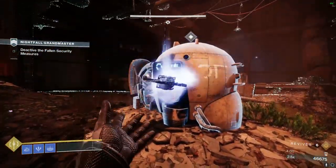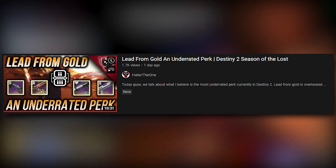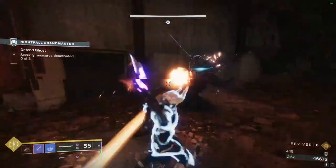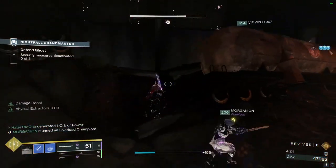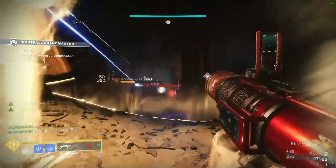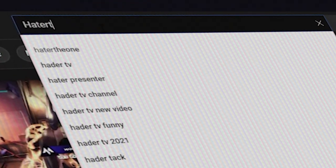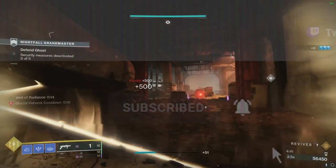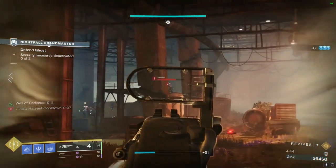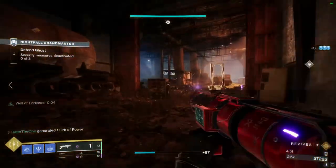Hello everybody, it's Hater, welcome back to another Destiny 2 build video. In last week's video we talked about just how overpowered and underrated Lead from Gold and double special weapon loadouts are. In today's video we'll be talking about a double special weapon build for Warlocks that I made, basically allowing you to never die and wipe rooms even in GM level content. If you guys enjoy the build, leave a like, comment any thoughts about double special weapon loadouts and whether Bungie should nerf it. Subscribe to the channel and follow me over at my Twitch — links in the description. There will also be a DIM loadout link down in the description.